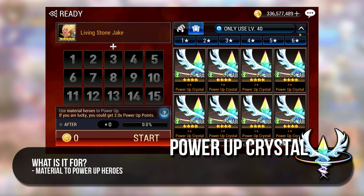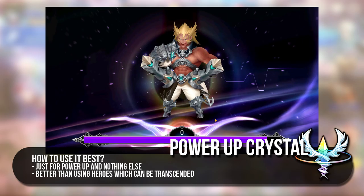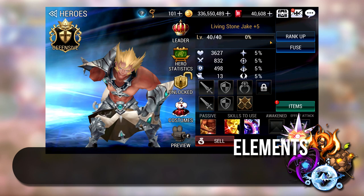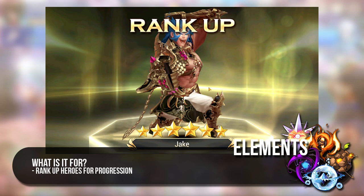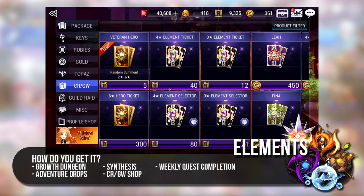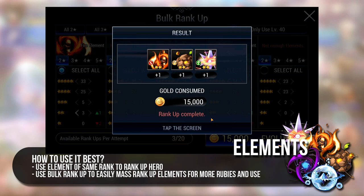Power Up Crystals are basically additional fodder which range from 4-star to 6-star used to power up other heroes. Even 4-star ones can be used in Mythical Power Up but the boost is way too little. Also, you cannot use these crystals for fusions. Elements are another important resource to have on hand because without them you cannot rank up your heroes and there will be no progression. You can use several lower rank elements to rank up your heroes at the cost of more gold. Elements are gotten from Growth Dungeon, Adventure Drops, Synthesis, Guild Market and Castle Rush Shop. You can use Bulk Rank Up to easily combine elements of lower rank to get higher rank ones, which can be leveled up again to get rubies.